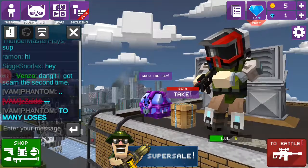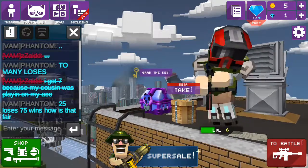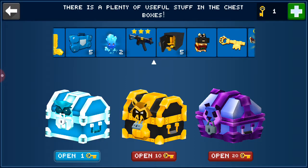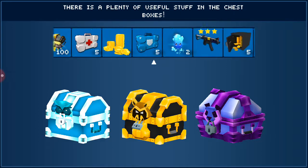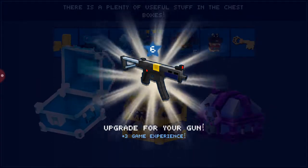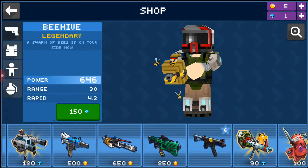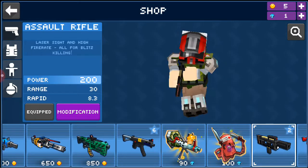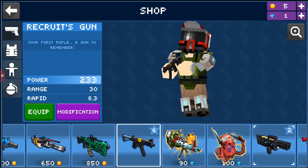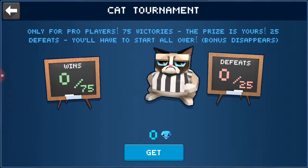Today we're playing Mad Gun Z and we're gonna give you some tips. First let me go grab my key — let me go get 700 keys. I only got 100 keys from this before. Can we go to the shop? Nice, I got this helmet. I got 100 gems from the keys.